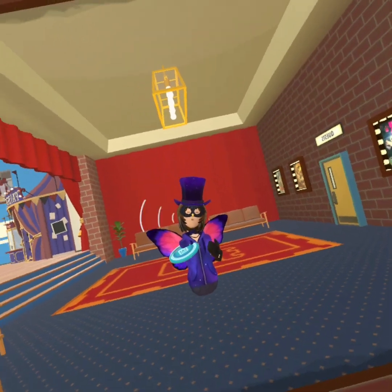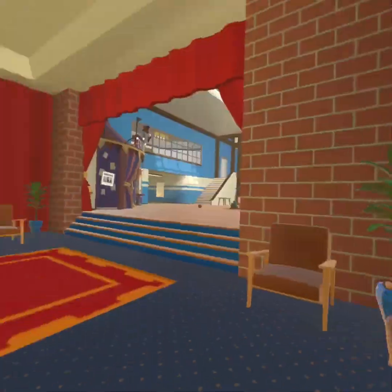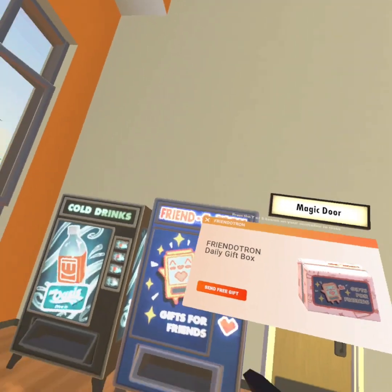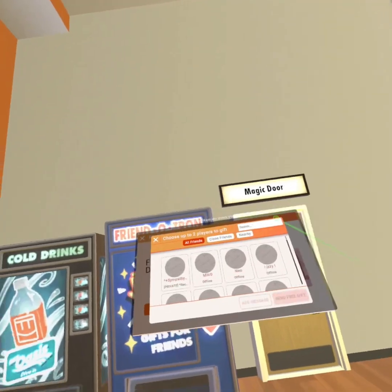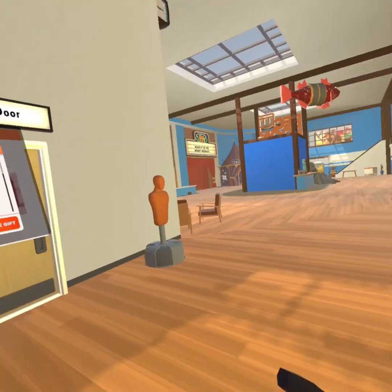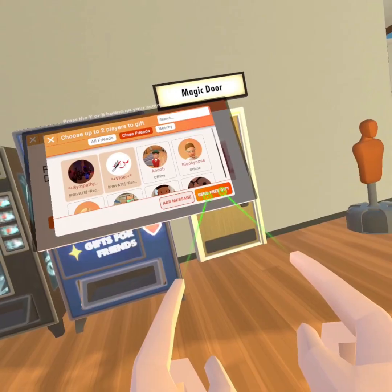Did you know in Rec Room you can actually send multiple gifts to the same person through the friendotron? Let me show you how. You only have one a day, so make sure you haven't used that yet. Press Send Free Gift. You can actually do it to two people — I will do it to Viper and myself. You click Send Free Gift as fast as you can with both of your hands.